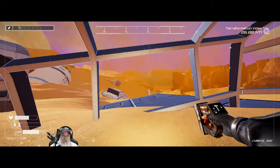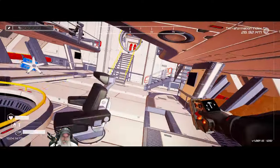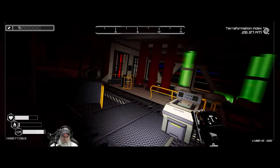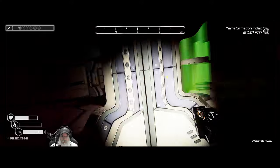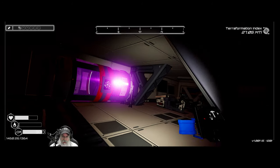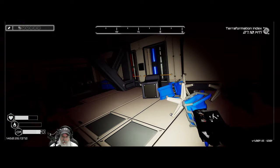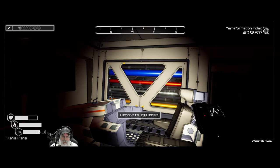Let's go back out, replant our O2, and then we'll go into the other side of the ship and find the fusion reactor. I think it's all the way back here. If we get close to it, it should say something about deconstructing it.